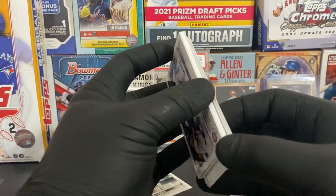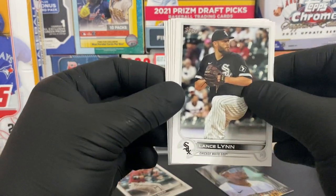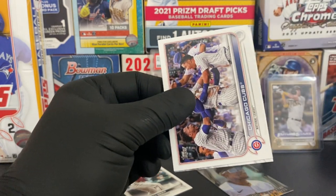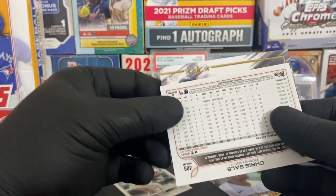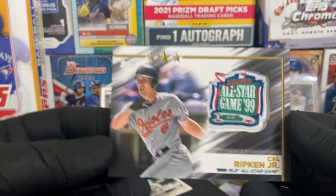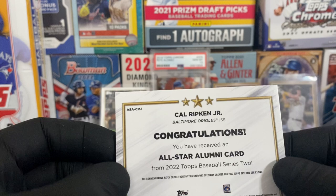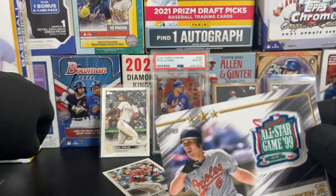This is the halfway mark of the video - let's see who our relic is. Lance Lynn, Blake Snell, Spencer Strider, Chris Sale, and Chicago Cubs. Our patch is nice - we got a 1999 All-Star Game patch of Cal Ripken Jr. I'll take it. It's not numbered - you have received an All-Star Alumni card. Pretty nice, I'm not complaining.